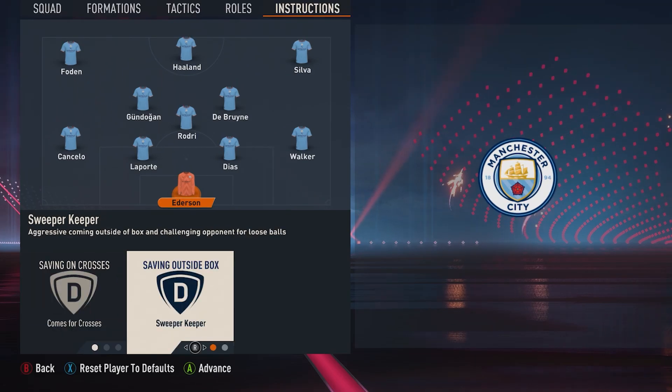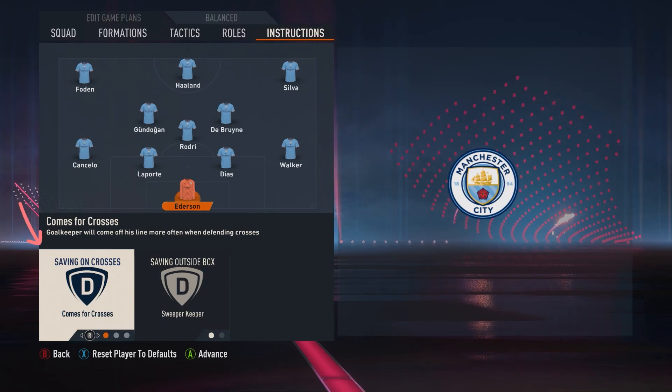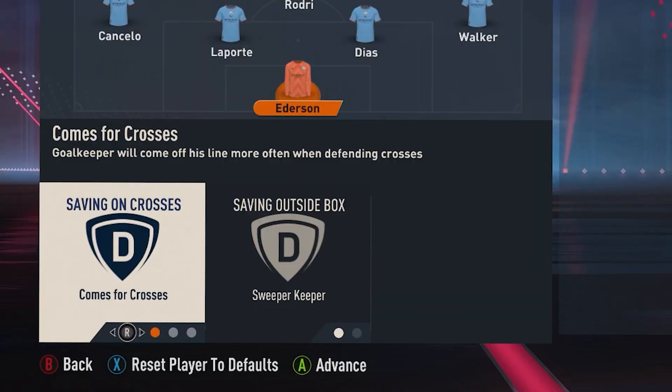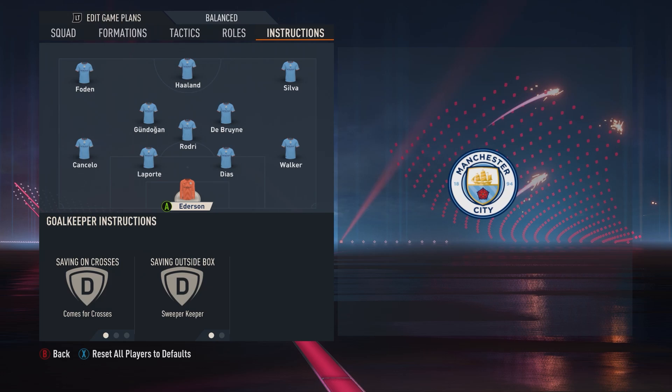Starting from the back and moving forwards, the goalkeeper Ederson is crucial to the way City play. You want comes for crosses but also a sweeper keeper. If you don't actually use Manchester City, find yourself a goalkeeper who's good with his feet and comfortable playing out from the back.